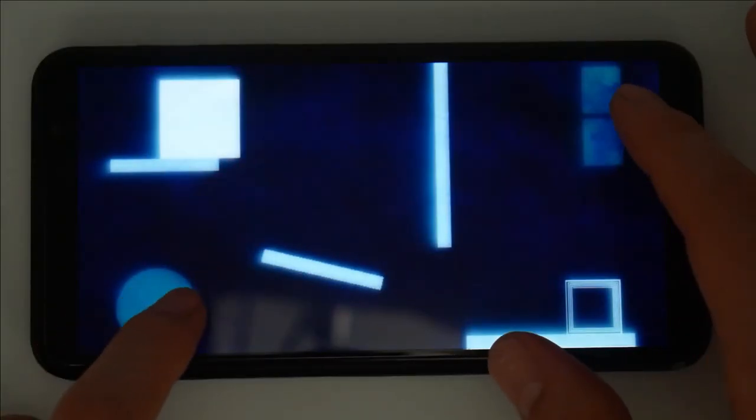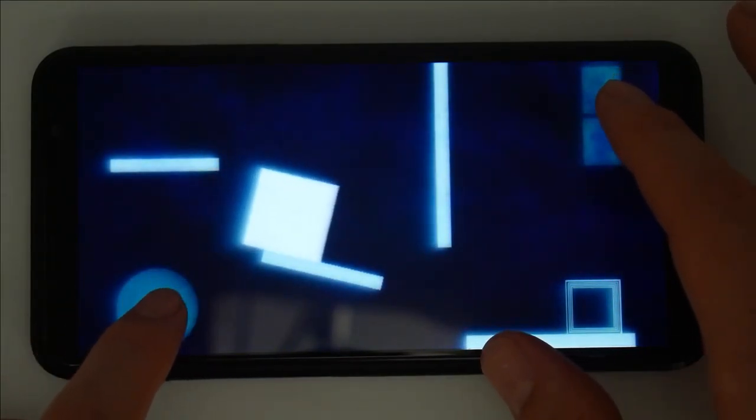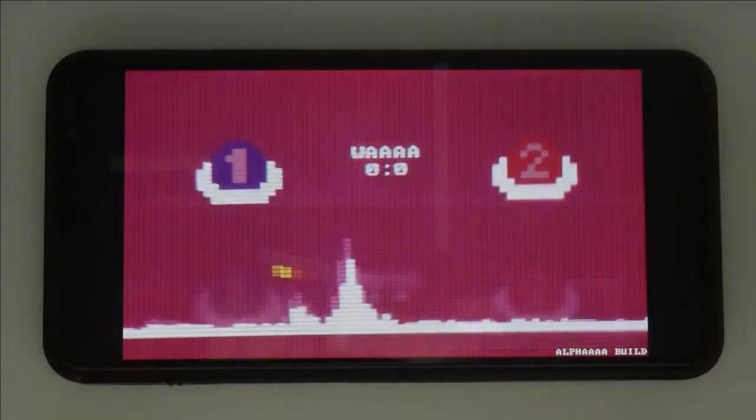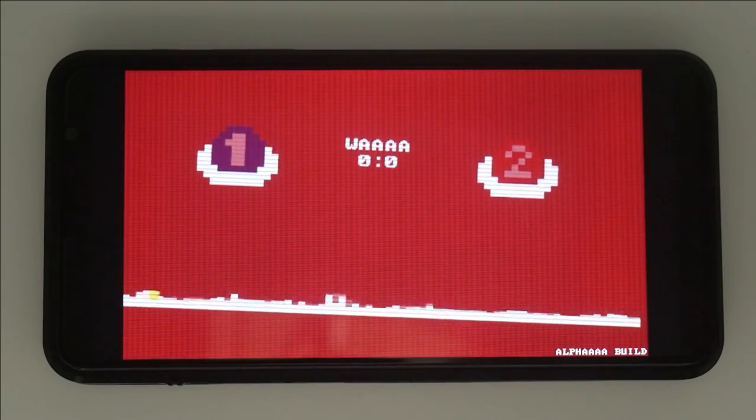This is Bob. Bob would love free software if he were more than a square. But he is a square, so only we actually care. Battle it out with your friends using only your voice. This is best with two players, and like Bob, this is built by Sebastian.